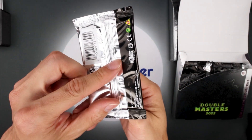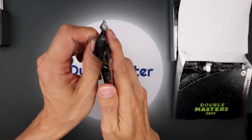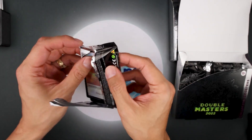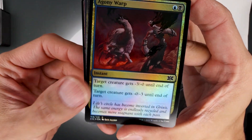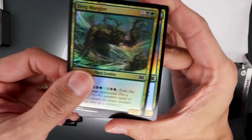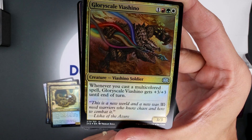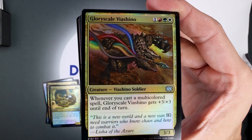Pretty, pretty packaging — look at that. Kind of reminds me of the Prime Slime Secret Lair. Love it. Okay: Agony Warp, Monastery Swiftspear, Glorious Anthem — oh look at that rainbow, that's cool. It picks up on camera real nice.